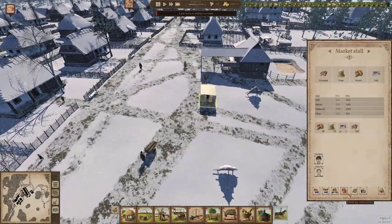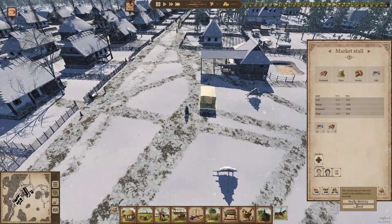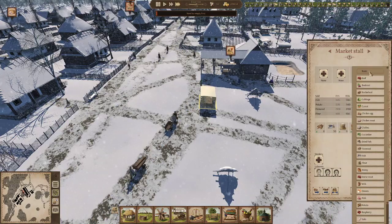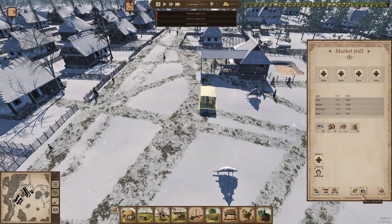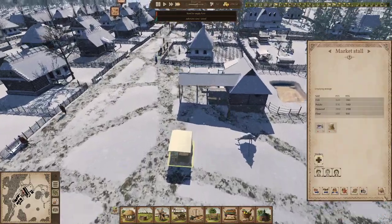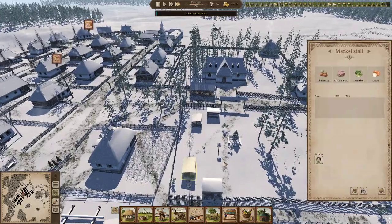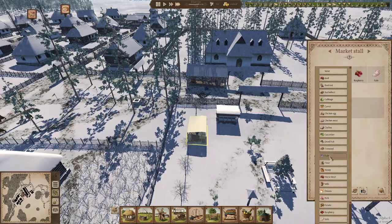I'm going to get rid of this one and destroy it. We're not selling anything — none. Don't reload it up. Make it empty, that's all right. Which one of these is doing fish? None — all right, well for now do fish instead of beef.